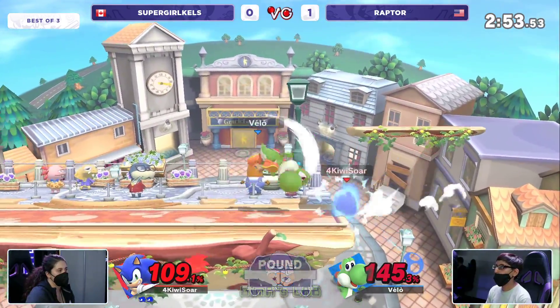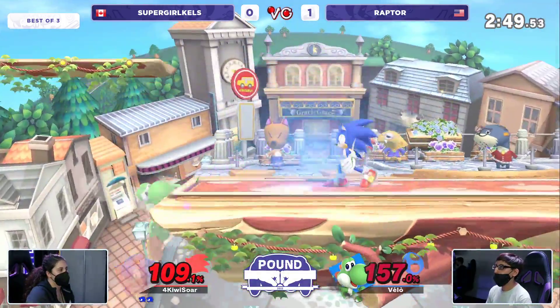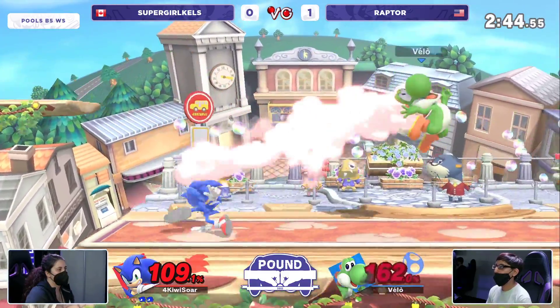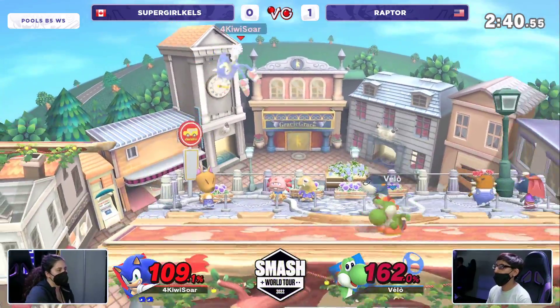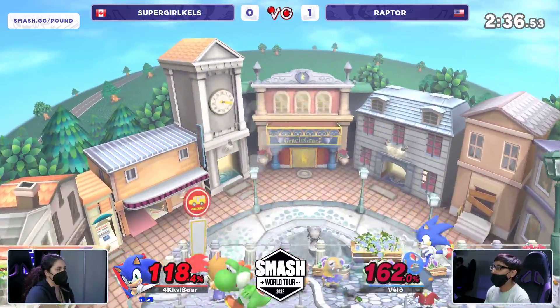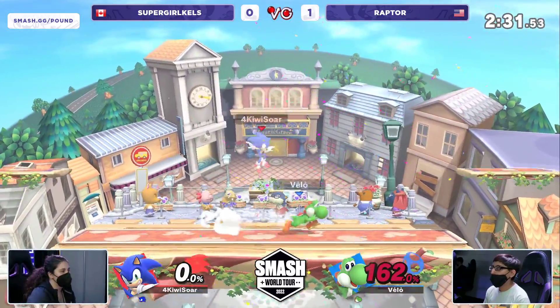We don't see any command grabs because Kels is never staying in one spot. I wonder how the interaction goes with the command grab and Supergirl Kels spin dashing in — spin dash beats a lot of options, I believe it loses to that, at worst it clanks. Either way it gets Kels back in. Raptor finally finds the back air at 162%, looking very similar to the last game.